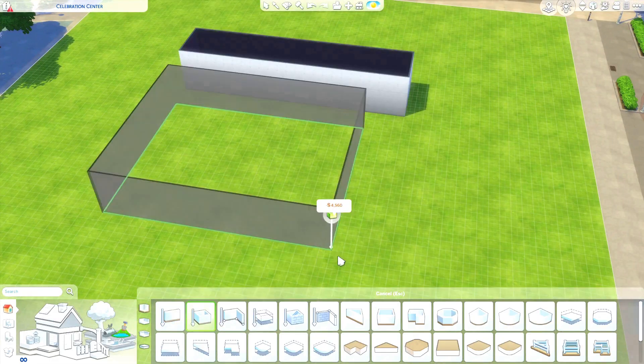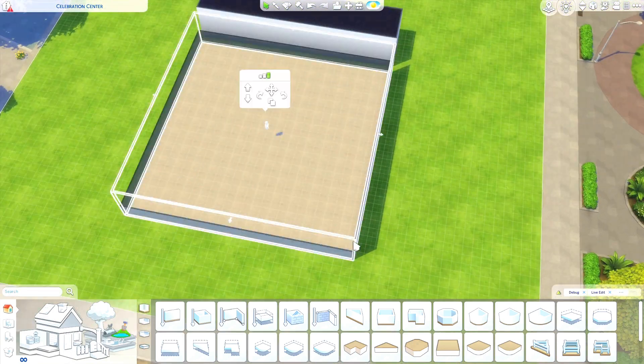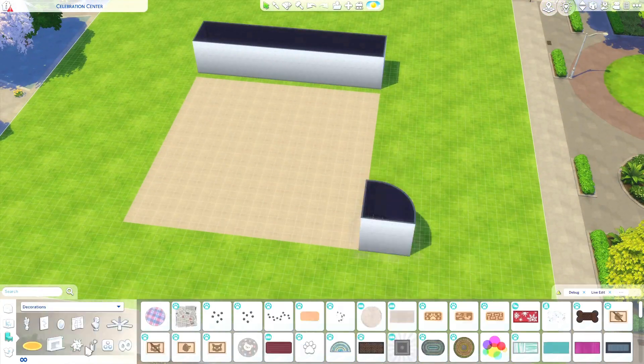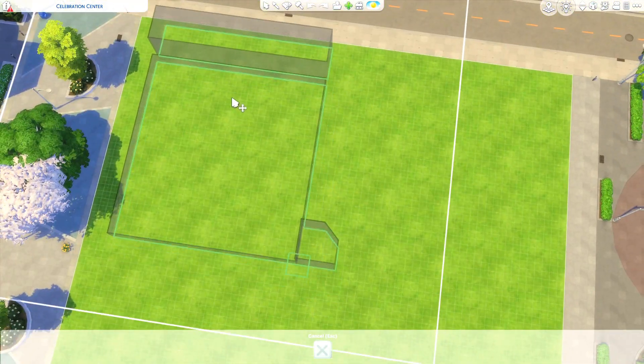Hey guys, it's Sarah here. Welcome back to my channel and welcome to another Sims 4 Speed Build. Today we are building the Recreation Center in San Sequoia, and this actually finishes up the little San Sequoia world that we've been working on.